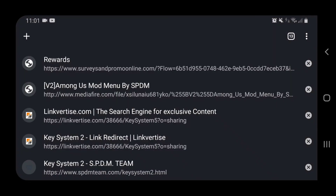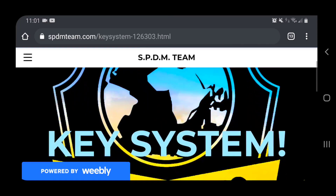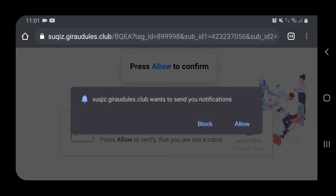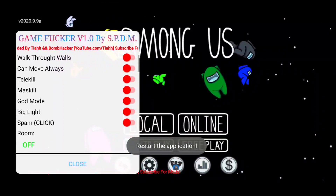Go back after it shows the ads - click to your tabs and go back to the key system. Click Get Key, then scroll down and click 'Retrieve Key.' Close that spam tab and click back on it - there is your key. I'm going to blur my IP address in the video. Hold and paste your key into the key system, click Confirm Key, and it'll say 'Correct Key, thanks for using.' Click Start and you'll have the mod menu.